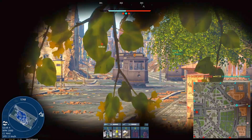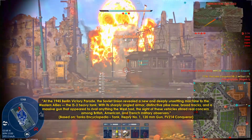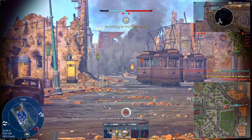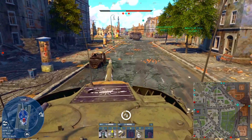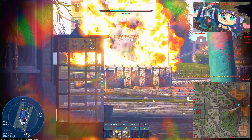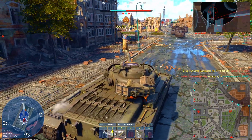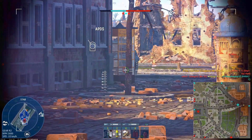The British 120mm L1A1 and L1A2 were developed in direct response to the emerging Soviet heavy tanks, and were closely based on the American T-123 gun — the same weapon that would arm the M103. Initially, the British considered a 114mm gun for their next-generation heavy tank. But with no suitable large-caliber gun in production and the Americans pushing their own 120mm design to new pressure and velocity limits, the UK followed suit.